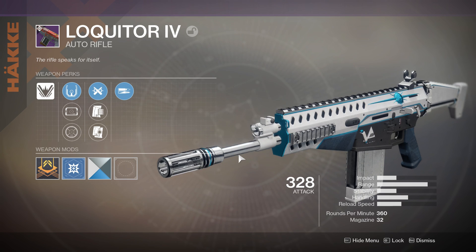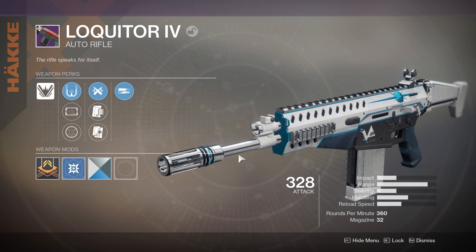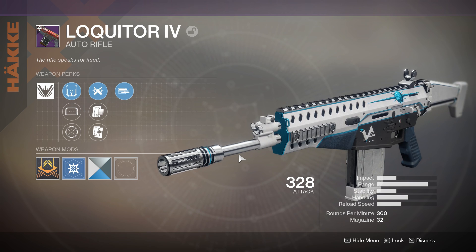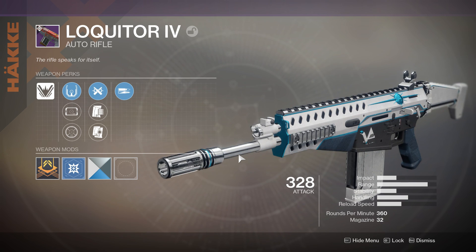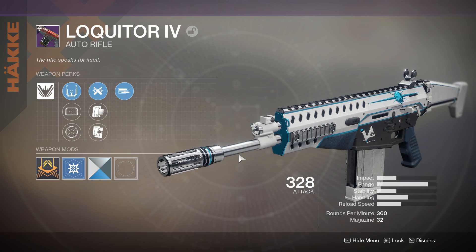If you did not pledge New Monarchy, you can pick this up for 50,000 Glimmer. Hopefully you did like I did and pledged each faction on each different character so you always have the option of buying the rewarded weapon. Last faction rally we were able to purchase all the weapons — correct me if I'm wrong in the comments.